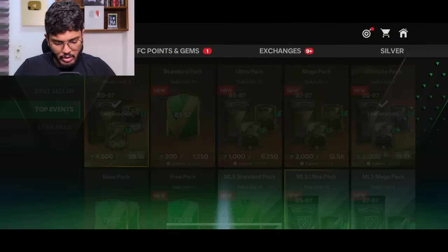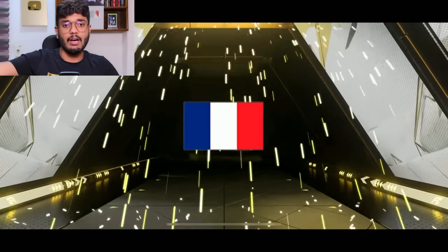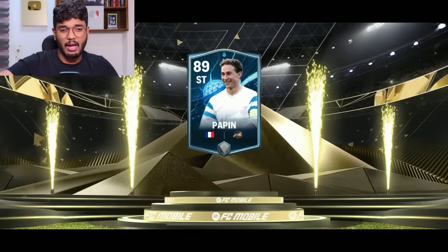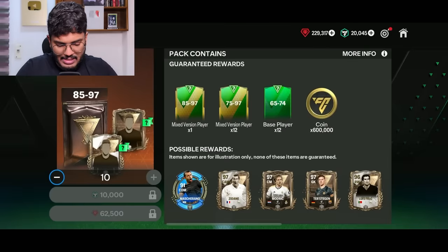Let's open this mega pack — 62,500 gems spent. Here comes the big pack. It's an icon or hero player, France striker. Eric Cantona? No — it's Papin! Oh, and we got Mascherano... not even a single 90-rated player. This is a trash pack.